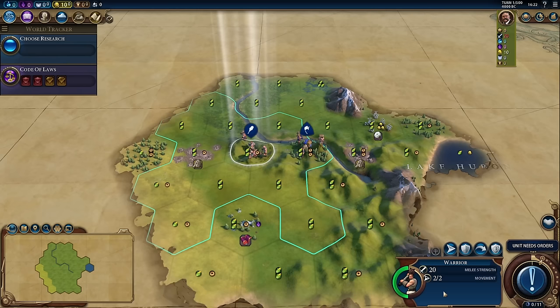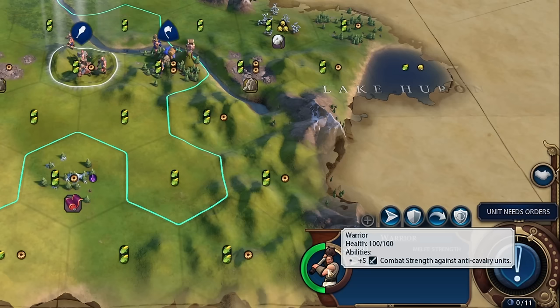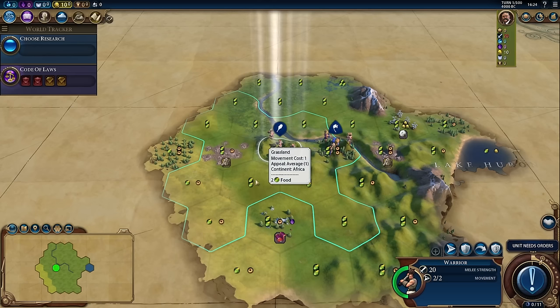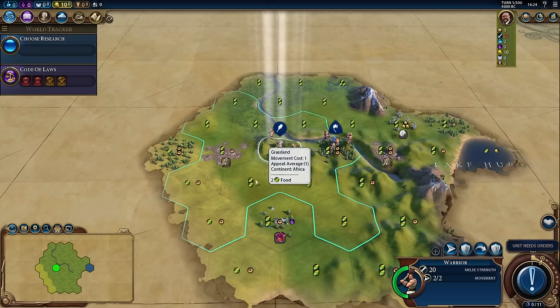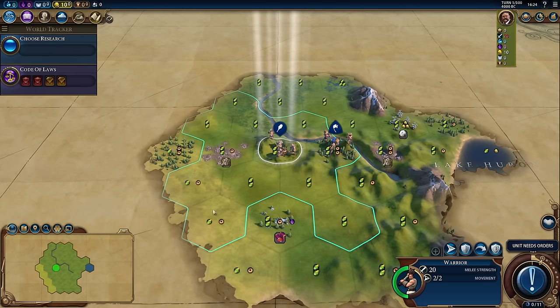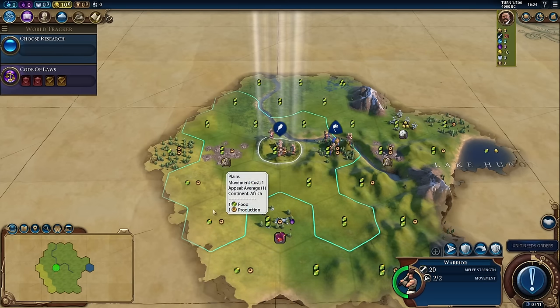Almost everything in the game has tooltips, and the same is true on these panes as well. If we highlight over the warrior's image, we can see they have 100 health and it displays the abilities this unit has — warriors get a plus five combat strength against anti-cavalry units. We also see that the warrior has a melee strength of 20 and two movement. If we bring up the tooltip for a single tile, you can see that each tile has its own movement cost. This grasslands tile has a movement cost of one, so with two movement points we can move into this grasslands and then into this plains tile.